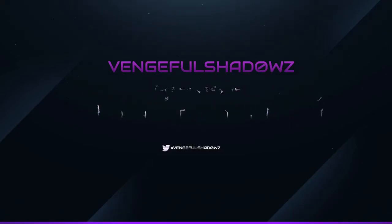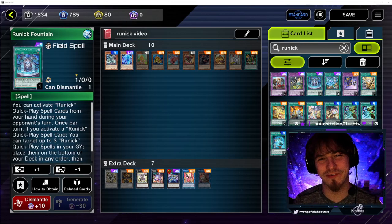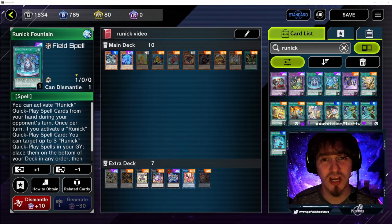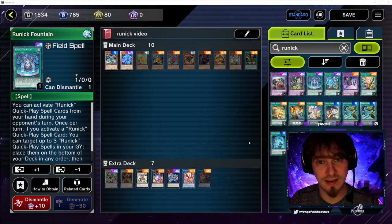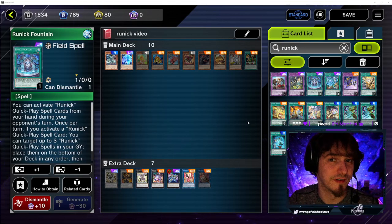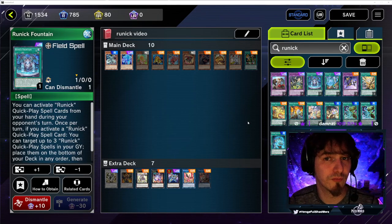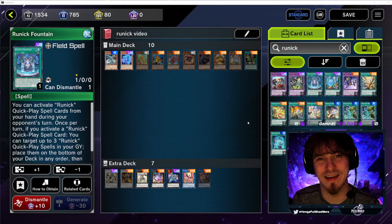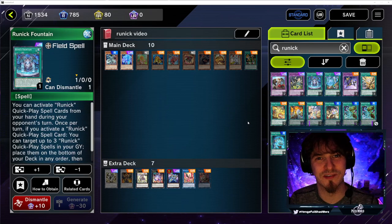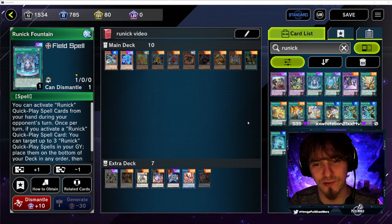It's Runic, it's here, and it's best of one. How's it going YouTube, it's Ventral Shadows here. Today we're going to bring you a real quick video about Runic and how it's shaping the meta of Master Duel. Runic is the newest deck that just came out in the newest pack in Master Duel, and a lot of players are very interested in this deck.